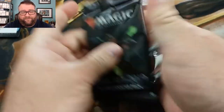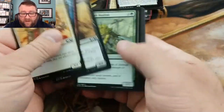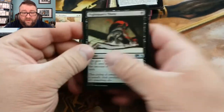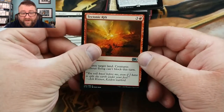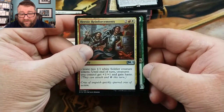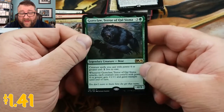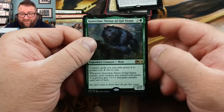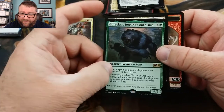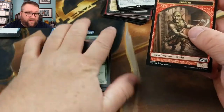Another pack here. Same thing, nothing really good in the uncommons. We got a Nightmare's Thirst, a Tectonic Rift, Heroic Reinforcements, and — uh-oh — Goreclaw, Terror of Qal Sisma. This is actually not a bad card. I've seen a couple of interesting decks built with this guy. You can do some ridiculous stuff with him. All right, well, that was for Matthew Harrington.